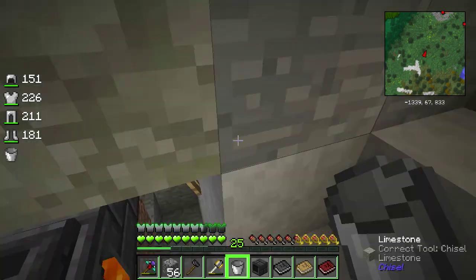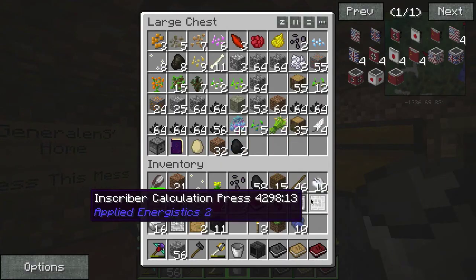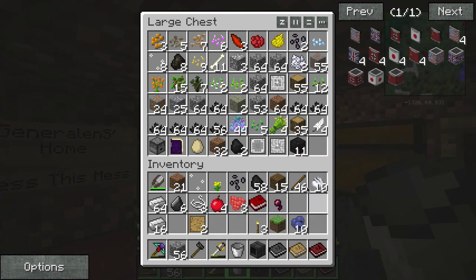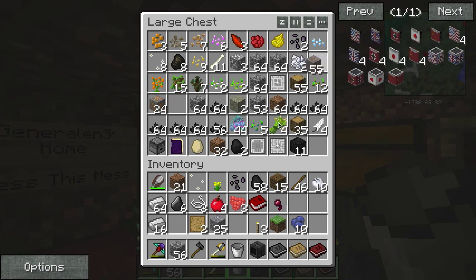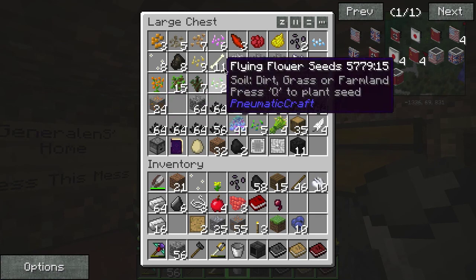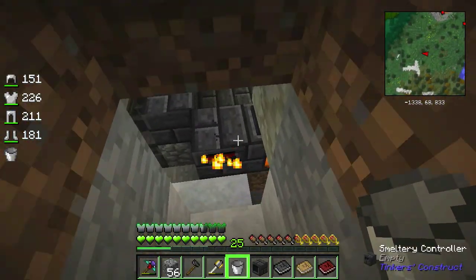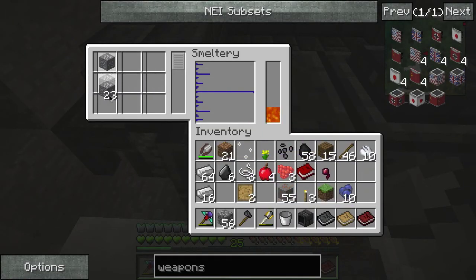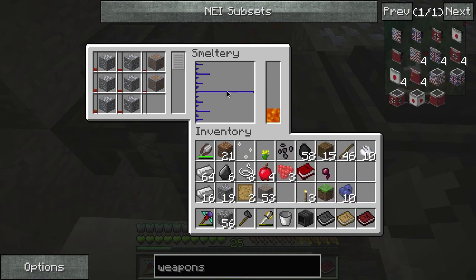Let's make the aluminum brass, which is what we're going to need. Let's put all this stuff in here. We have aluminum ore which we're able to get and we have two kinds of copper - let's go with the Galactic Craft one since that's the same. It's a three-to-one ratio of aluminum: one, two, three, one, two, three, and two copper. That should make aluminum brass - let's sit here and wait and see if we managed to pull that off.